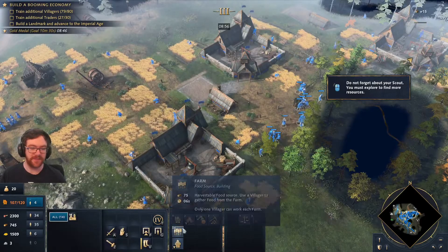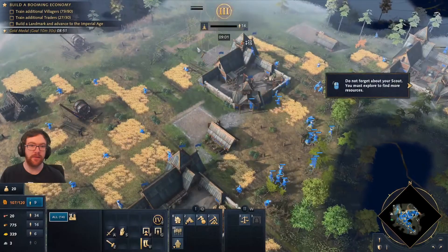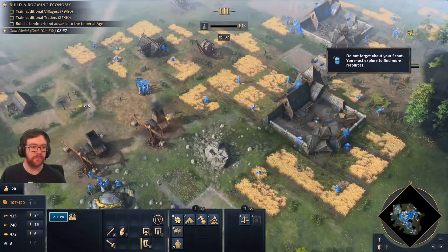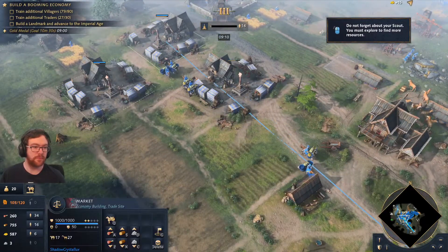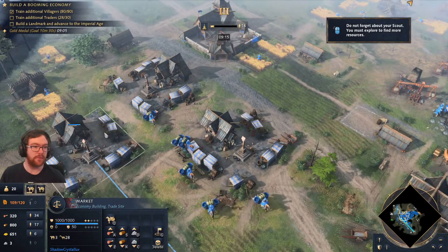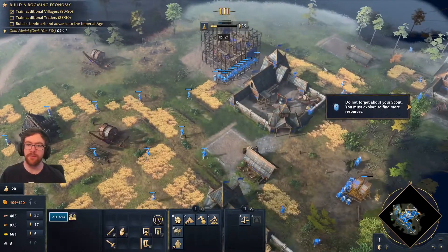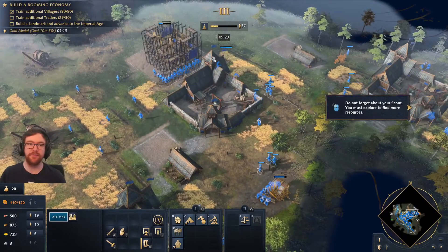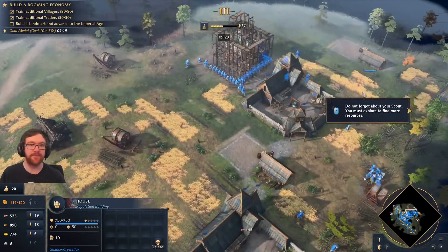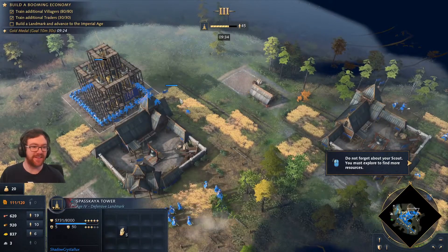We're gonna do it — first time as well, I'm kind of impressed. You are constructing a landmark and advancing to the next age. Don't forget to keep producing villagers and traders while you're building the landmark. I'm not gonna lose because of some dumb trader. All of you, go, go, go. That must go up in time. You have trained enough villagers and traders. Now build a landmark. Build faster — I think we've got it.